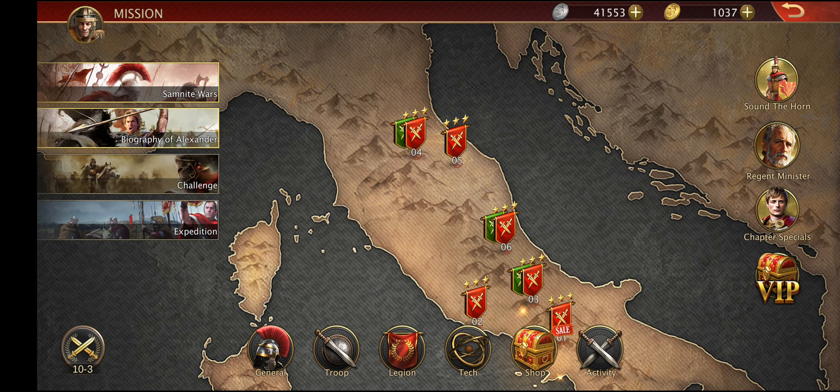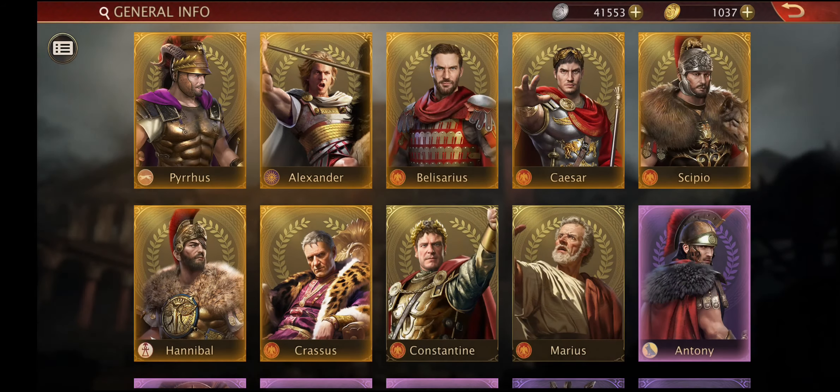In Grand War Rome today we get a new update, and in the new update we get a mysterious thing called faith stones. Faith stones and blessing points are important — let me show you what they are and how we can use them.